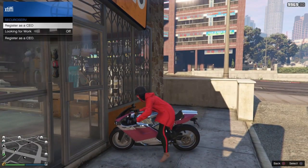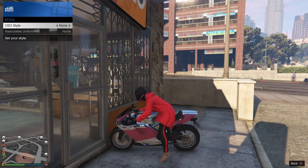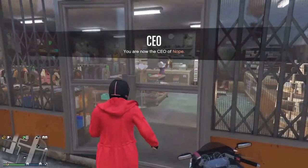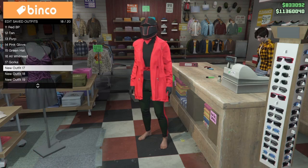In order to put it on, register as a CEO, go to management style, and as your character equips the deadline helmet, scroll back once from founders to none. Then you can go and very quickly save this outfit — make sure you save it really fast. Then, in order to have the helmet visor come up, we're going to do another little trick.